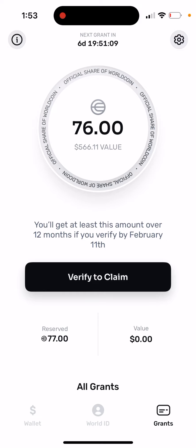You can verify with Orb as soon as possible, and then you will get a bigger amount. So you can just do that — verify with Orb — and then you get that amount.